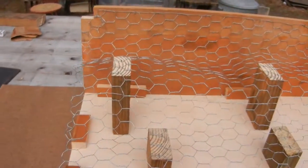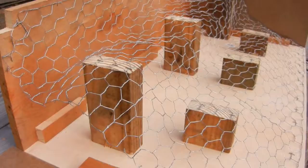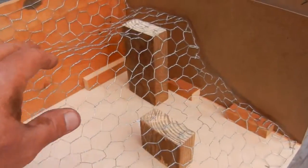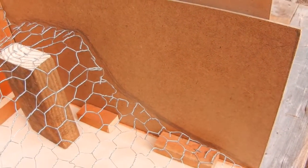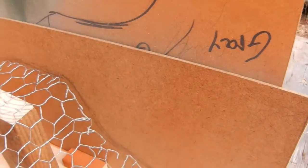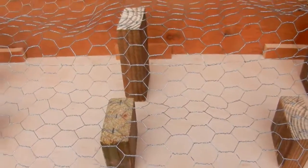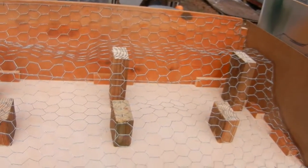The chicken wire is stapled down — you can see the form of it. The sun's playing tricks out here, overcast. I've got one side traced out; I'll paint all that blue at the top and fade it down. I'll do the other side, get those painted, let them dry, and then I'll do the paper mache and we'll see what happens.